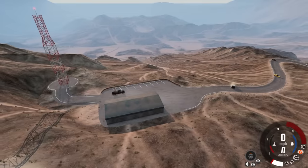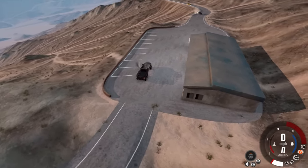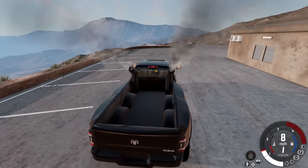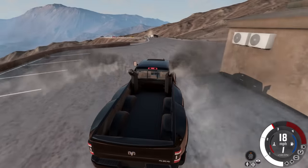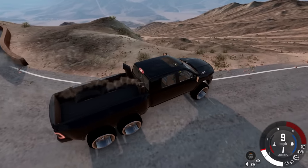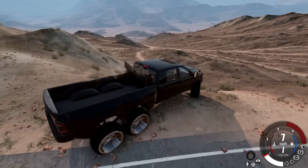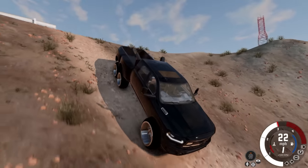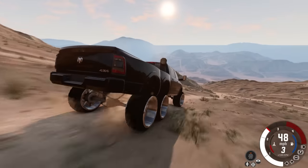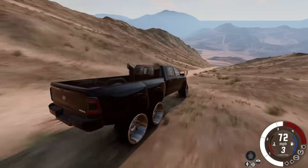This looks like the perfect proving ground for some of these trucks. I'm going to start off with the Ram 6x6 — AI is enabled but this map might not support it well, as they all seem to be turning around. We don't even need them right now — we're gonna go ahead and just try to go down this massive trail. Let's see if this 6x6 can handle it. Oh, that is cool! The only thing I don't really like is these really low profile tires on trucks — they look weird to me.